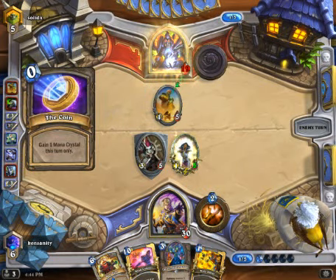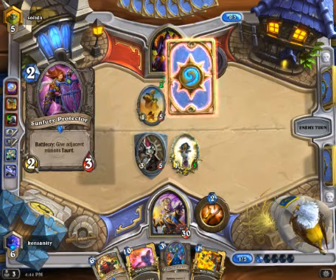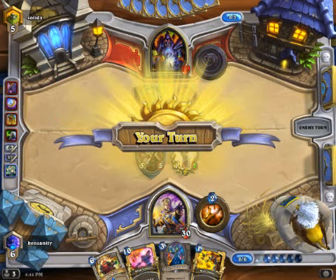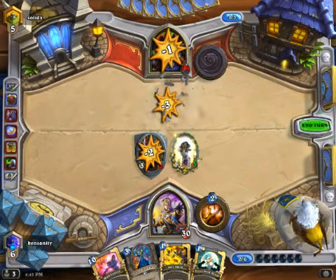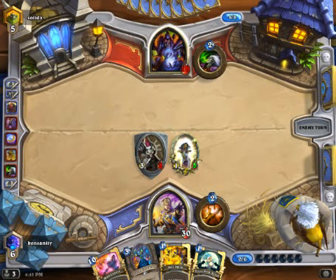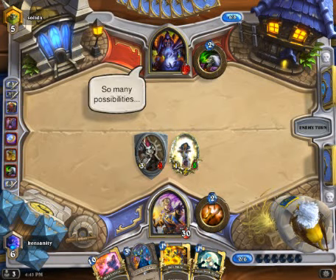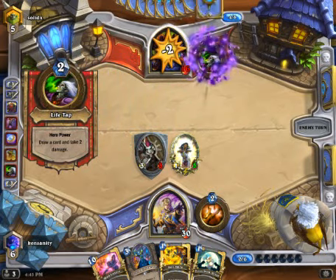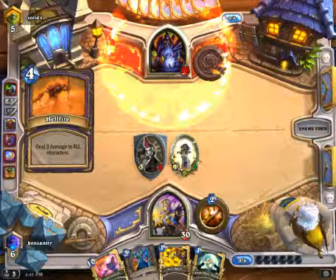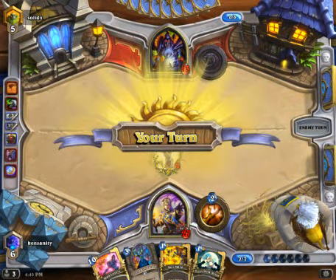Interesting — the coin is a Defender of Argus or Sun Fury Protector. We are very okay with that. So just kill this. We want to keep pressure on him, so keep things off the board. Ideally, I don't want to use Holy Fire on Ancient Watchers — I do want to use that on the Giants: Molten Giants, Mountain Giants. That's where I want to spend that resource. But given the situation, I am pretty sure that he has a Mountain Giant here. He's getting lower so he can drop that Mountain Giant for cheap.